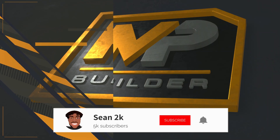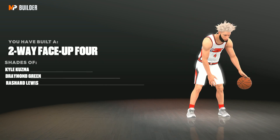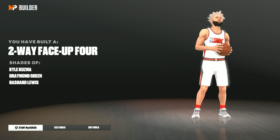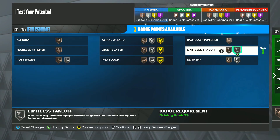Player build complete! We have a two-way face-up four man — these build names that 2K put in the game are fire, and this build is also fire. Without further ado, I'm gonna show you the badges I would use. First of all, we need limitless takeoff.